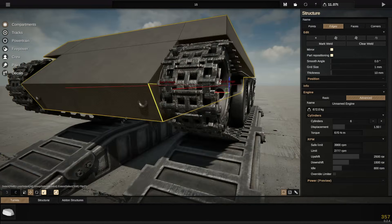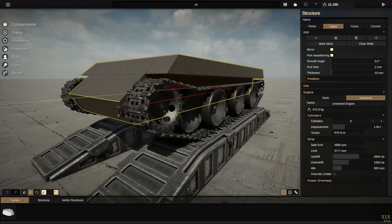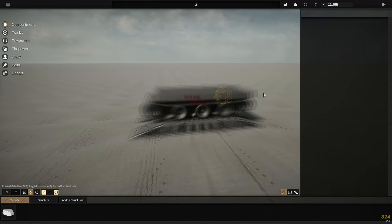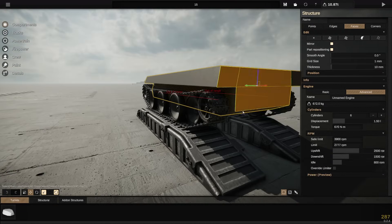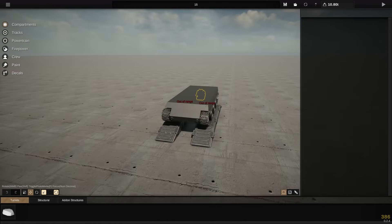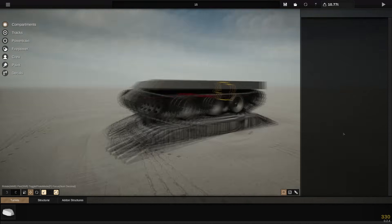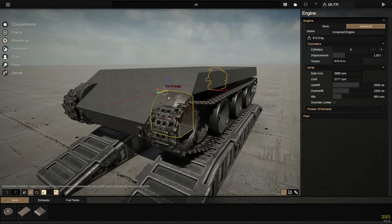I've done this kind of thing in the past before — I built like a Tiger 3 kind of deal. This is kind of like the Panther 3, I guess. Fair warning, I do end up building this thing a little bit too small, so it's a little bit lighter than it necessarily should be.